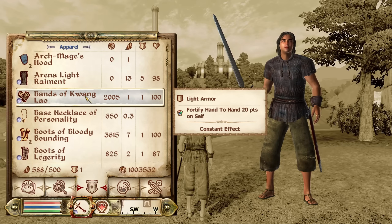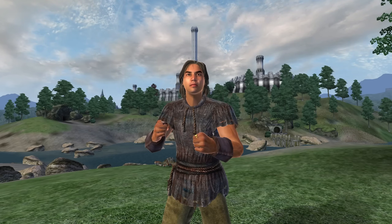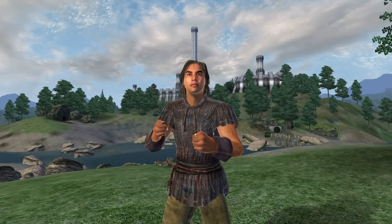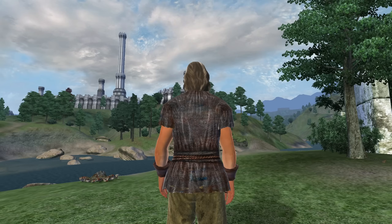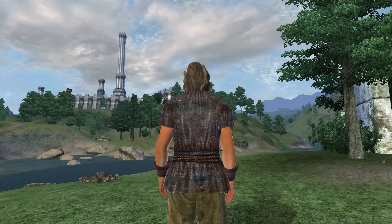Now we'll move on to Gauntlets and Bracers. First off, we have the Bands of Quang Lao. These are located in the chests near Branwen and Salith in the Arena District of the Imperial City. They are light armor and have the enchantment of Fortify Hand-to-Hand for 20 points. They have an armor rating of 1 and a value of 2,005 gold.